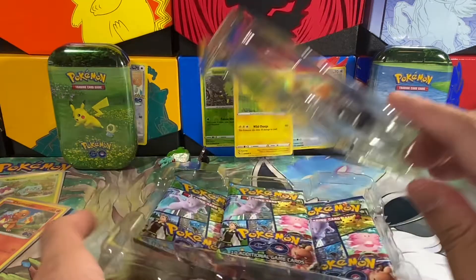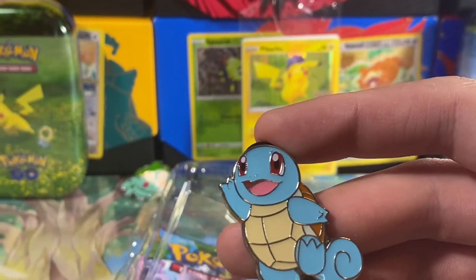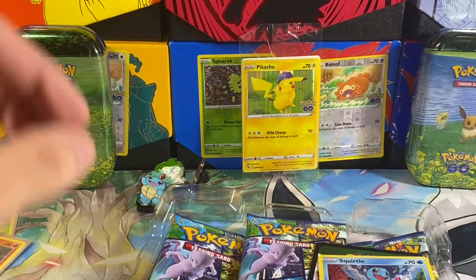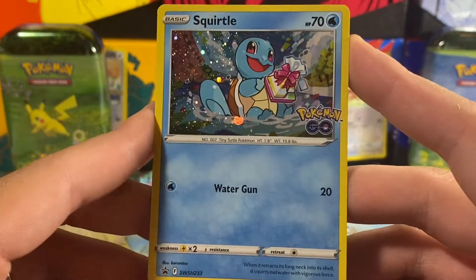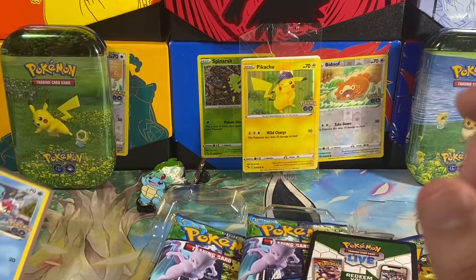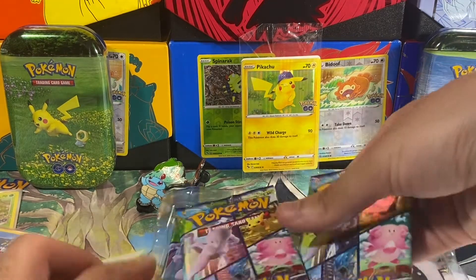I saved this one for last. Let me see if I can get it out without ruining the code card — trying to save this code card for the Instagram. We got the Squirtle pin, very cool. Might wear that one on my white coat, not sure yet. We've got a very nice promo — Squirtle with the Pokémon Go gift, which reminds me I have to send 10 gifts for the event right now. This code card we'll leave for Instagram, so follow me on there if you want code cards and updates and more.